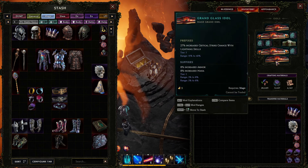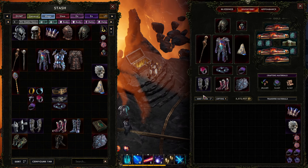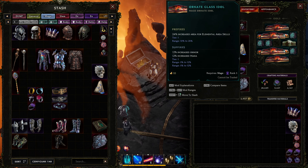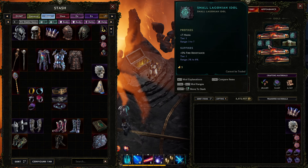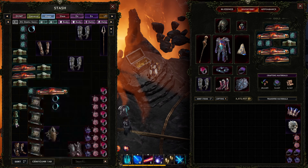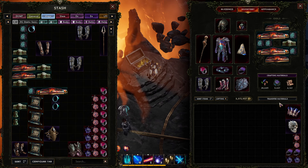For idols, you want to get a lot of your mana and fill out any missing resists. Grand Idols can give mana on both prefix and suffix. Big Idols can give up to 12% mana — pretty strong. Small idols can give mana and resist. For the other idol slots there's not much beyond resist; dodge is probably the best prefix, or stun chance, which is also useful.